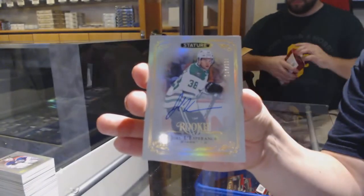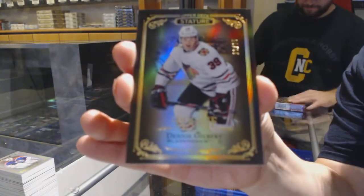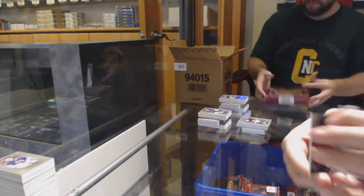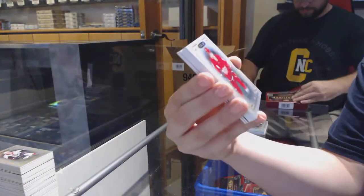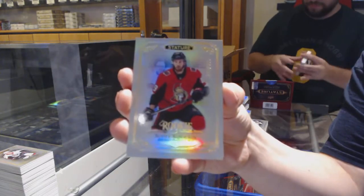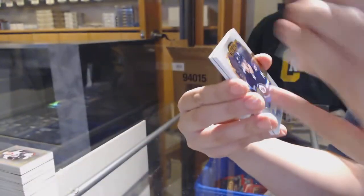Rookie Auto number to 199 for the Dallas Stars. Number to 15 Black Rookie for the Chicago Blackhawks — Dennis Gilbert. Rookie Reliance for Chicago of Adam Boqvist. Now I'm at like a 13-minute pace for the case. Base card for Colorado — Peter Forsberg. Base of Dylan Larkin for the Detroit Red Wings. Number to 399 Rookie of Scott Sabourin for Ottawa. Number to 149 Green Rookie for Nashville — Dante Fabbro.